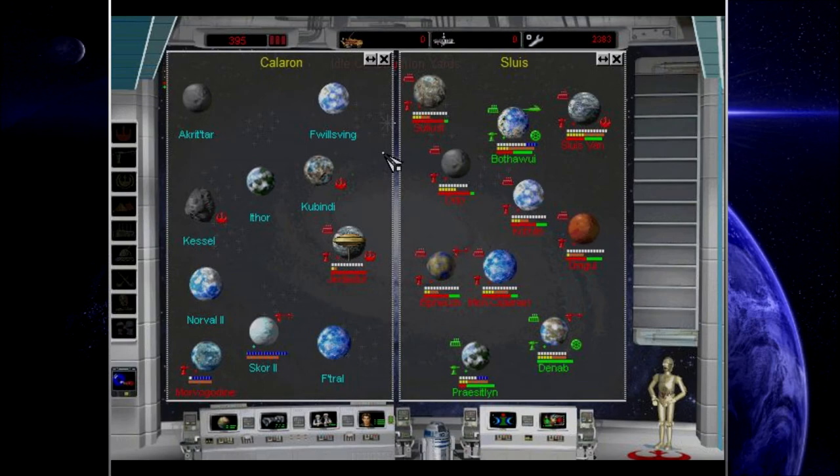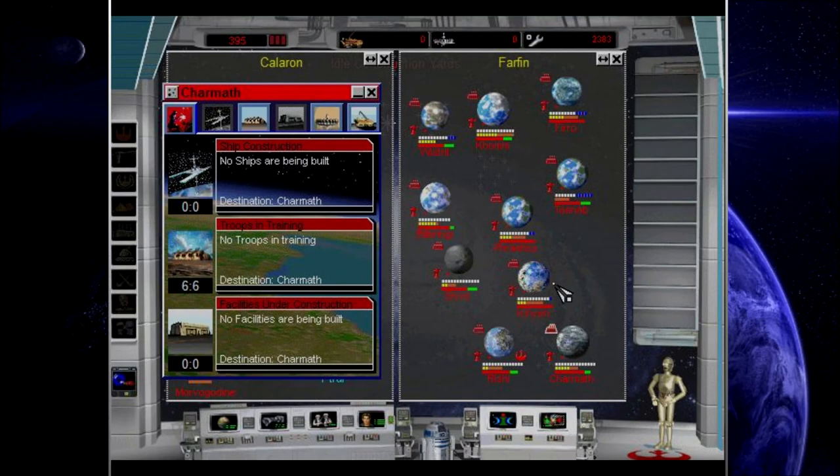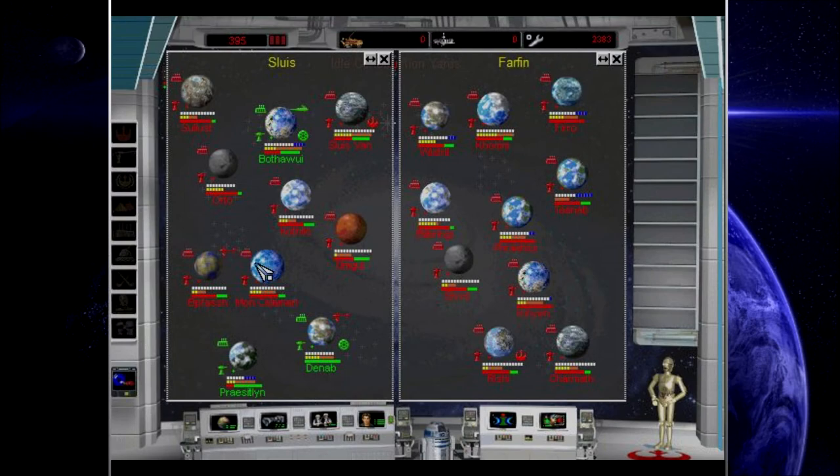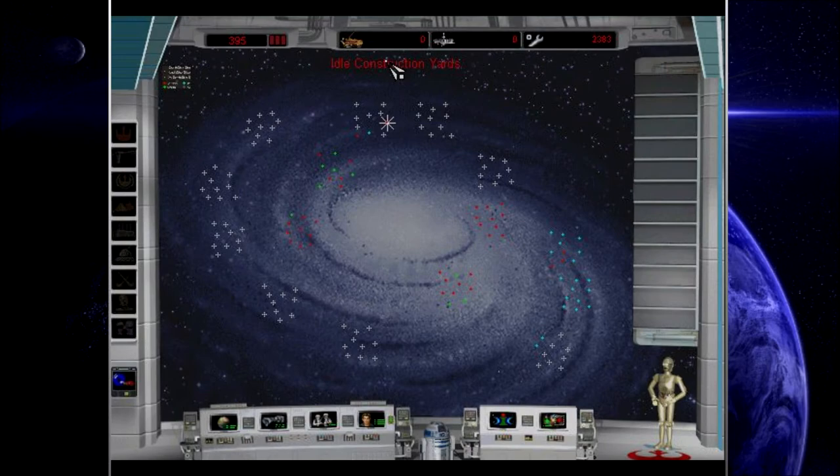Charmath? That is like the lowest priority. Why would you send it to Charmath? That's a good planet with good stuff. Whereas Tanab, for example, could probably actually use that. I don't trust you, C-3PO. Never have, never should. Don't trust C-3PO in this game, guys — do not trust him. He's not very helpful.